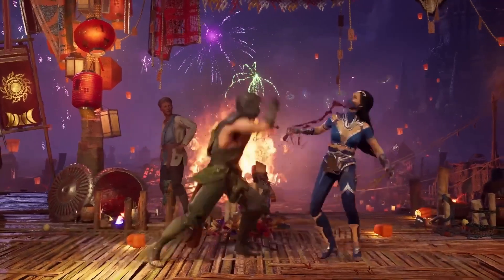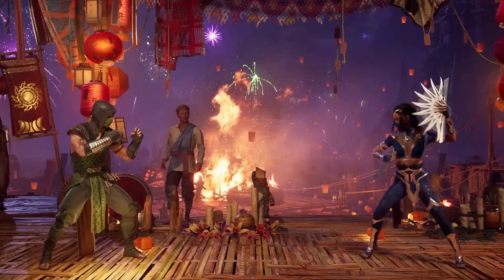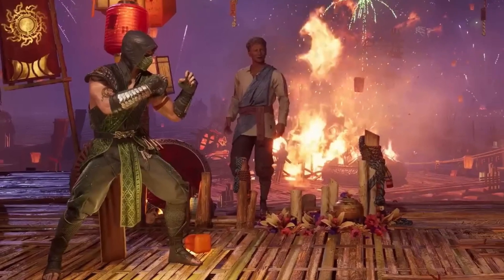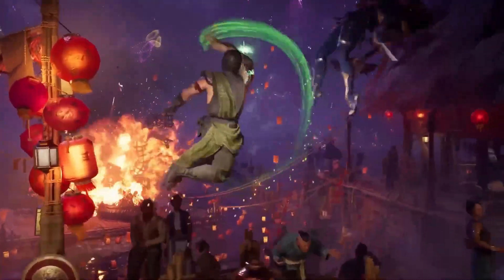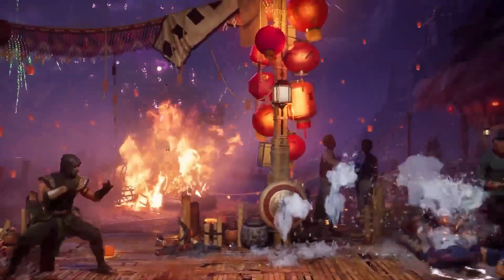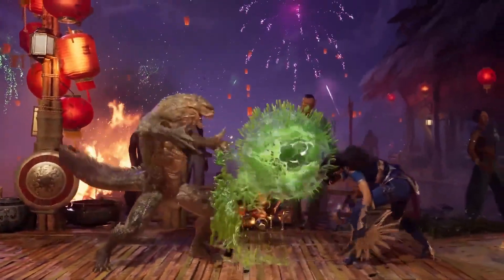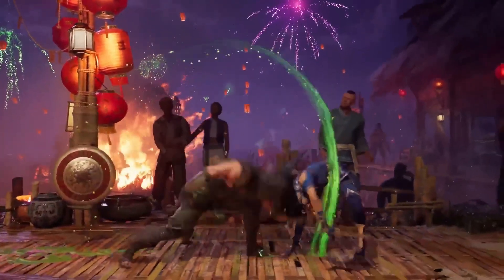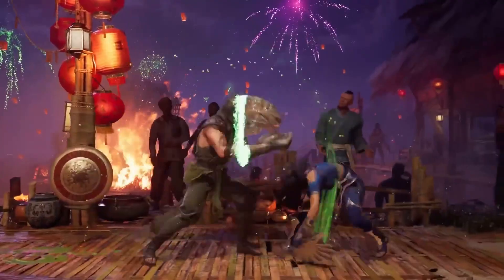This leads us to the gameplay segment, where I absolutely love his fighting stance, which sets him apart from what we've seen so far. He takes inspiration from Sub-Zero's animations, where his attacks are enhanced by his power. In his classic overhead attack, his arm morphs into a reptilian limb. He completely transforms into a Reptile for his acid ball attack, even in mid-air, to conclude his combo string.